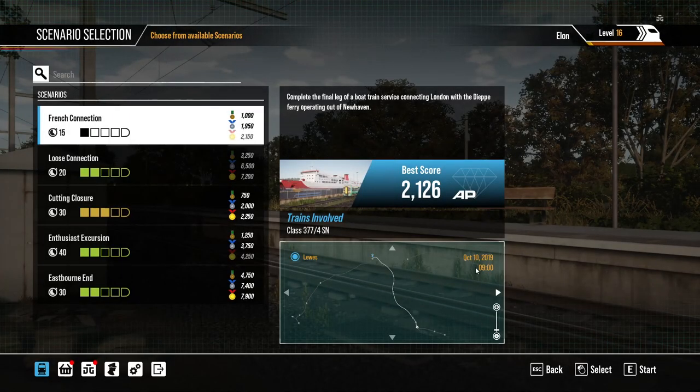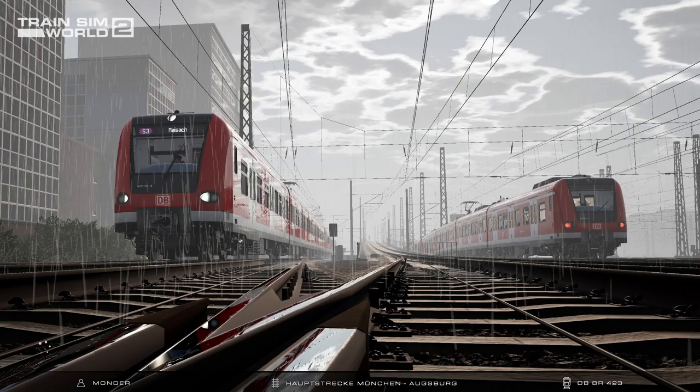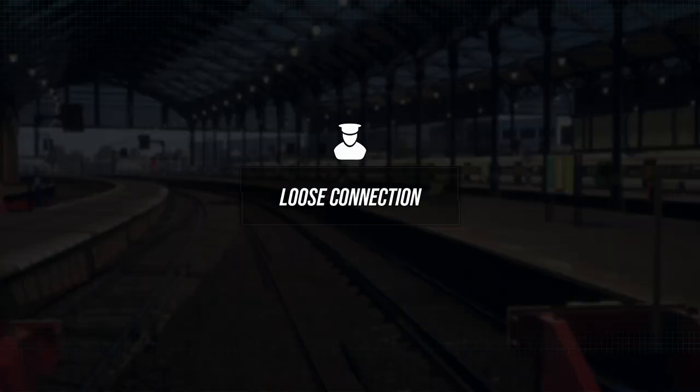Hi guys, Dravo here, and in today's video we are going to be doing a Train Sim World 2 scenario. I'm thinking of doing this scenario called 'Loose Connection', and it says: do your best to keep time when a train fault occurs mid-journey. This does seem pretty interesting, so let's just go for it. I haven't played this before, so this will be my first impression of this scenario, but yeah, this should be quite fun.